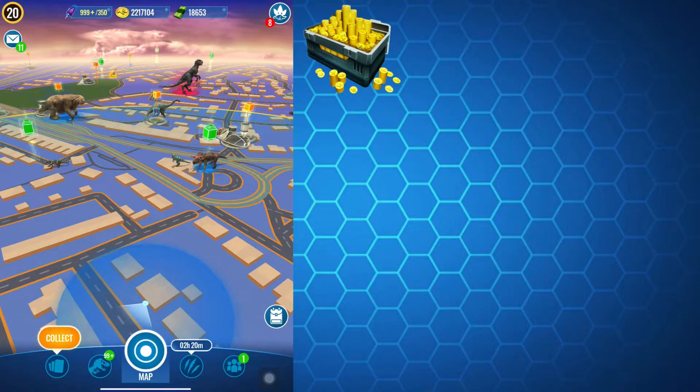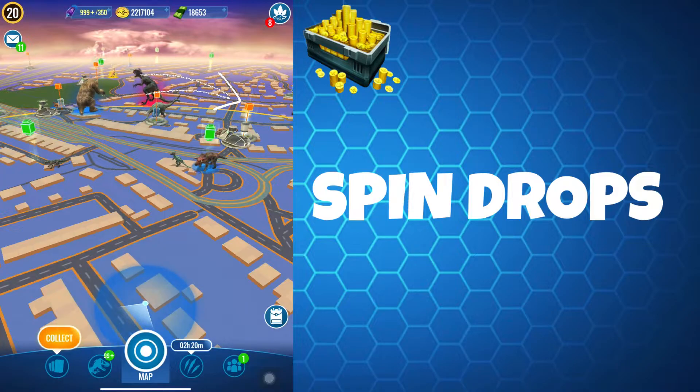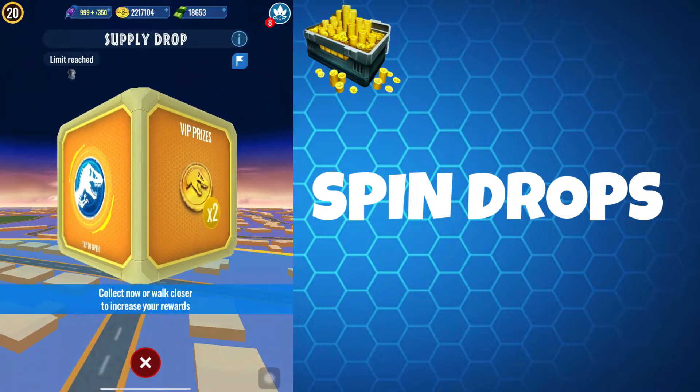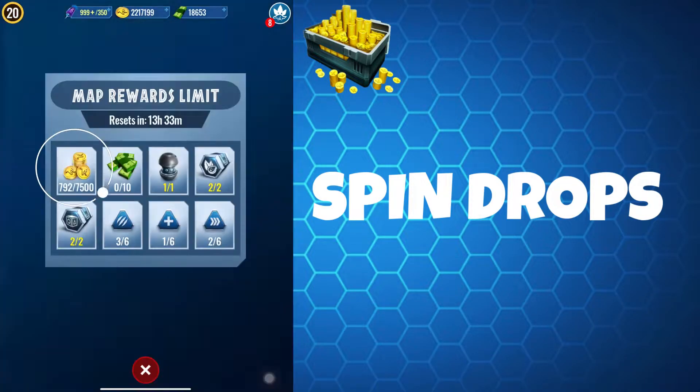Firstly you have the spin supply drops and spin event drops. You can differentiate between the two as spin supply drops are yellow and spin event drops are either green or a colour to match the event's theme for that week. These spin drops are scattered around the map for you to spin. Be aware there is a cap on coins you can collect in a day — 15,000 for supply drops and 7,500 for event drops at level 20.